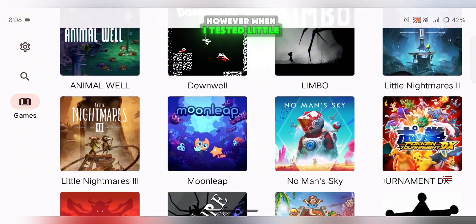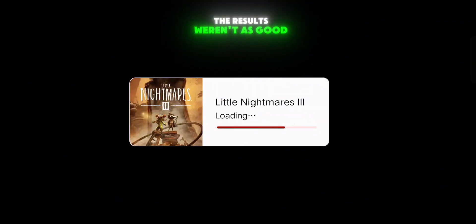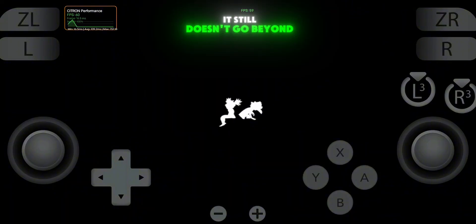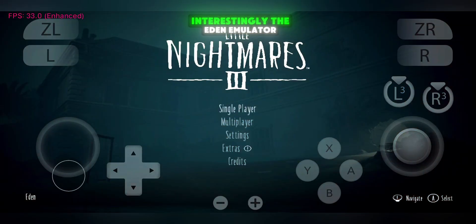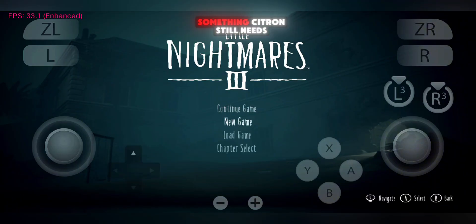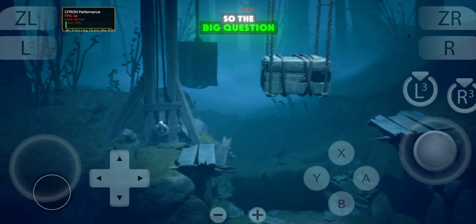However, when I tested Little Nightmares 3, the results weren't as good. The game gets stuck on the loading screen, and even after experimenting with different settings, it still doesn't go beyond that point. Interestingly, the Eden emulator handles this game without any issues, so this is definitely something Citron still needs to improve.